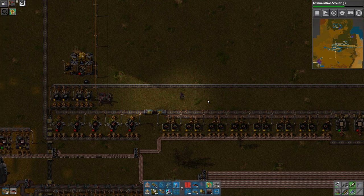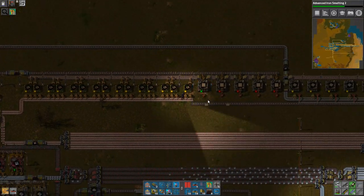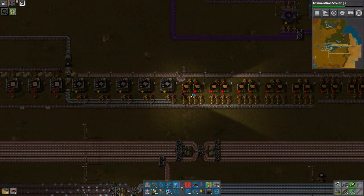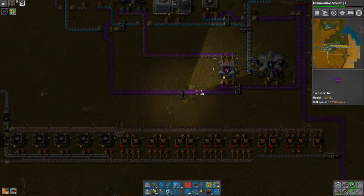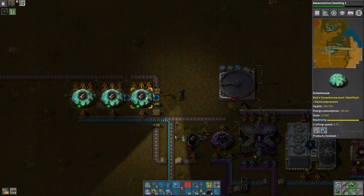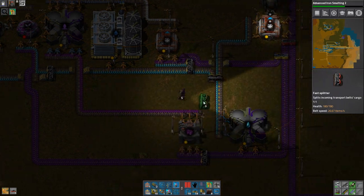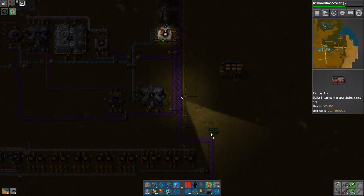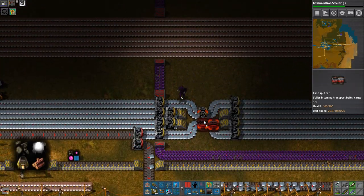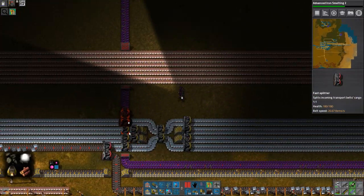I'm still gonna need more wood, but at least we're producing some circuit boards. And that's what it's all about — having some is better than none, that's what ZeeLo always tells me. The iron bus does have to be sped up though.